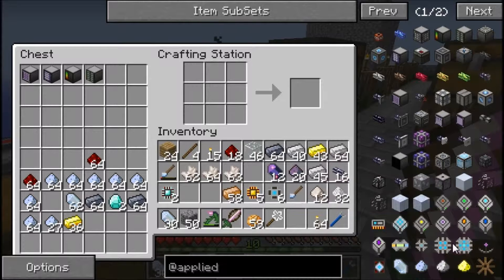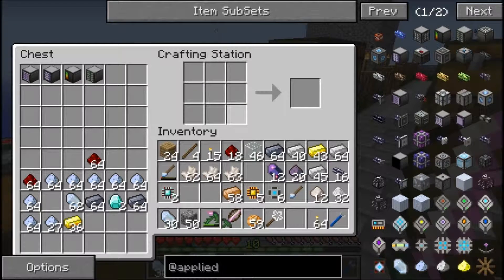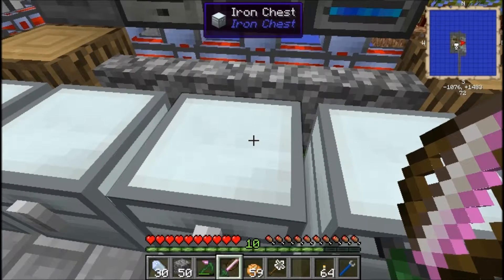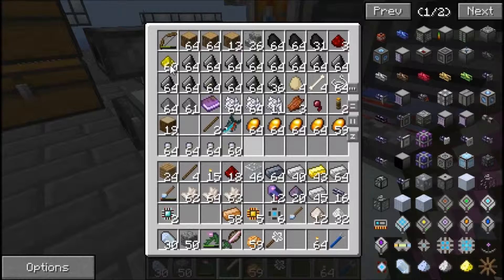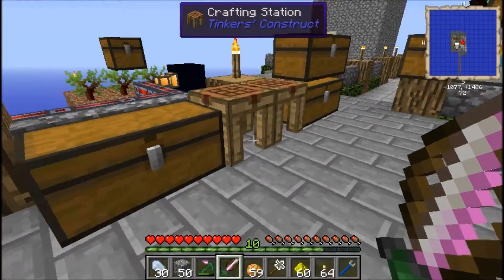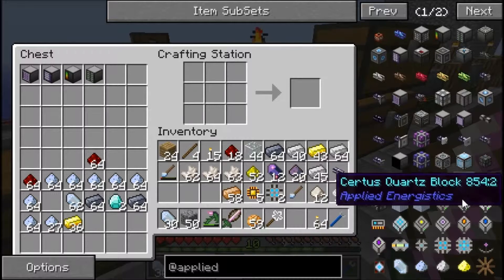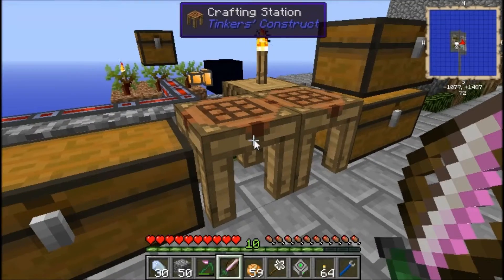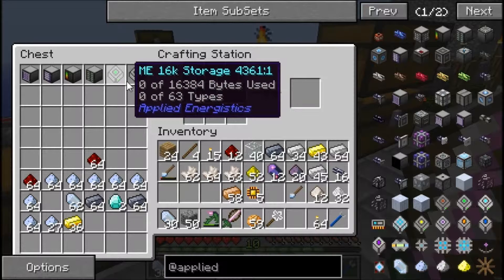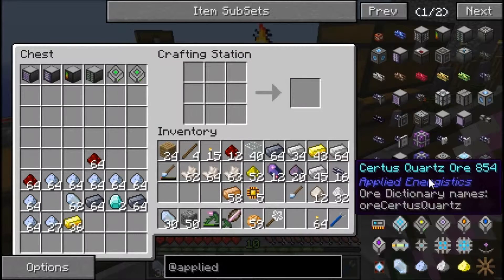Six of them — nice. Now we want the storage block, which we're going to need some glowstone for. We can get two of them, and that's the most we can get because we don't have any more diamonds. We do have two diamonds in there but I'm trying to save them. We'll grab all our glowstone. So now we've got two 16k storage units — that's about 32,500 bytes to store stuff, and two stacks of 63 types.